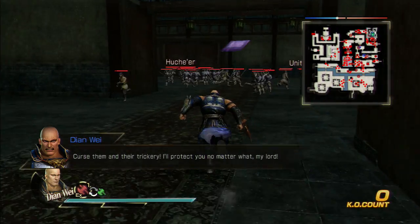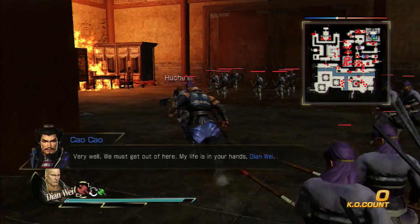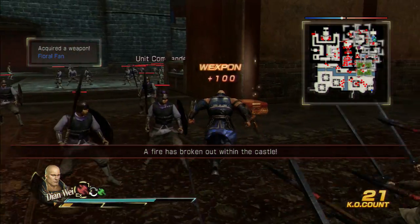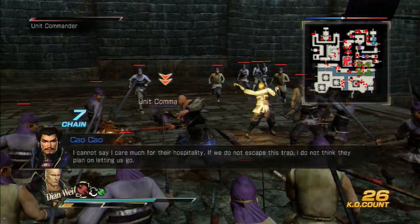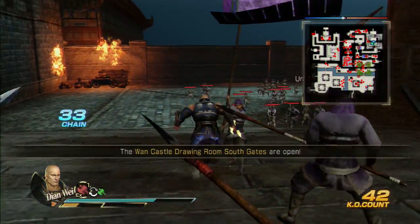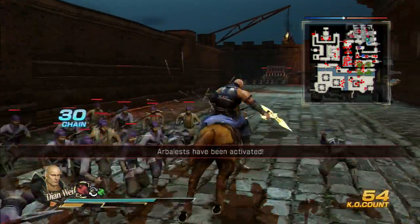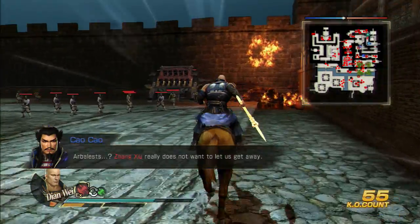Let's get in here. Let's destroy Huchi'ir — I don't even know how to pronounce that name, but destroy them. Destroy these little unit commanders too, because you're going to want to get rid of them as well. If you want to ride your horse, feel free. I've done this stage with Cao Cao, but to make it a little simpler and safer, I think it's best to use Yan Wei.